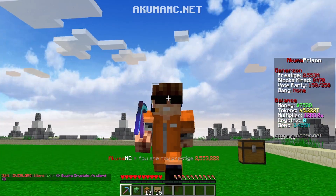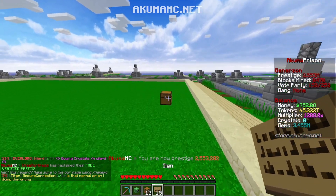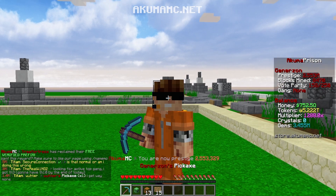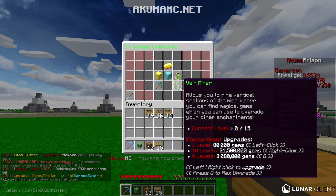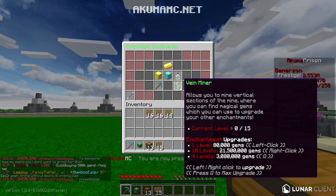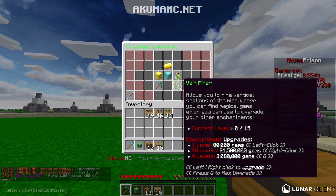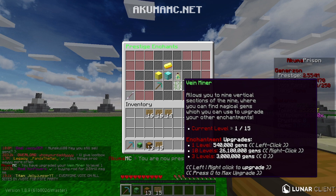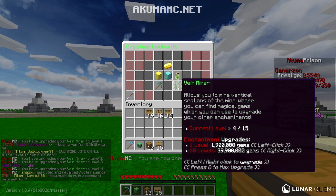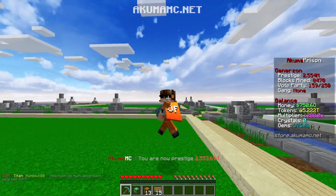We now have the key ingredients. We've got ourselves an extractor pet which is going to boost our gems. Now all we need is something we semi-discovered last season but needed rediscovering this season — it's a prestige enchant, one of the hidden enchants, and it's called Vein Miner. I can currently afford four levels of it. The first level is pretty cheap but it goes all the way up to 540K gems, which is a lot. The next upgrade after that is another 2 million gems, approximately 12 trillion tokens.